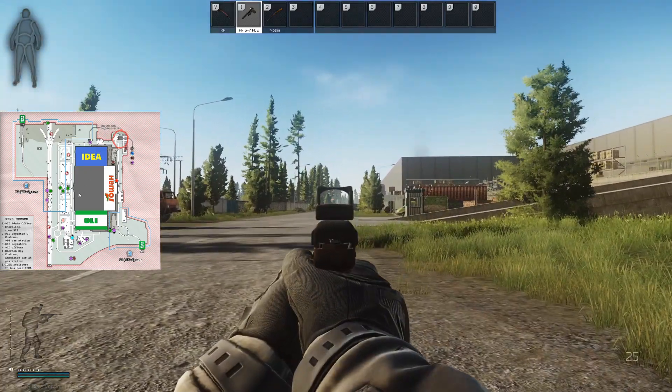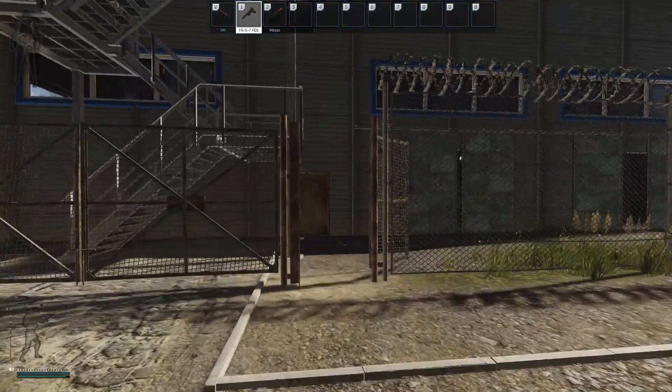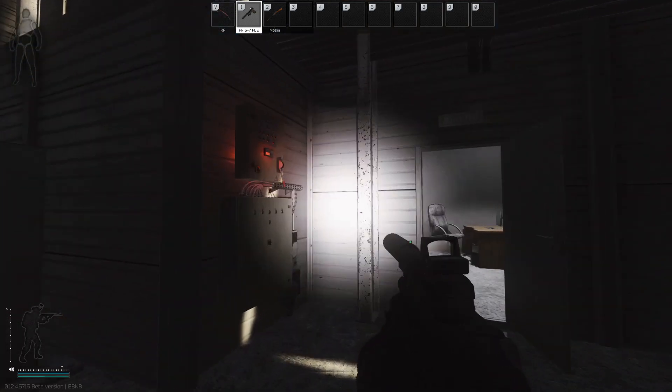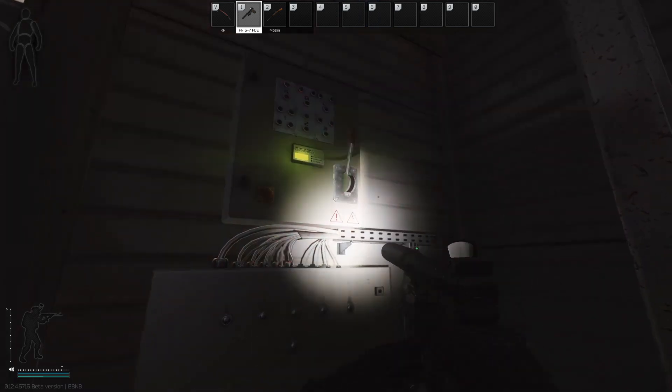Straight out there we come to the Emercon exit. Now we go into the power station. Here is the panel for power. When you activate the power, you can see it when the red light turns green.